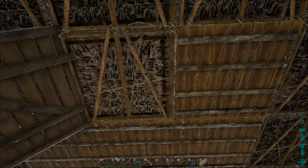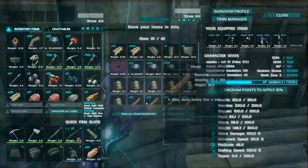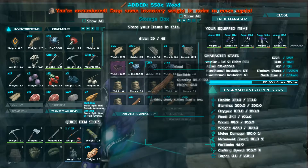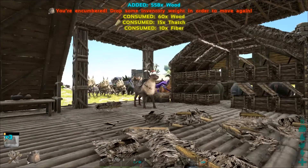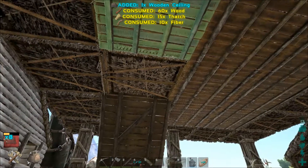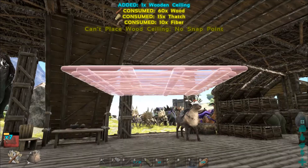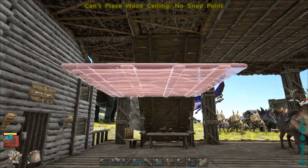I want to make sure all the boards are going the same way so it doesn't look janky up there. I'm going to make a bunch of ceilings because I can already tell by how it's looking from the bottom that we're gonna want to go ahead and convert the whole thing. We're so encumbered — craft two more so we can walk.